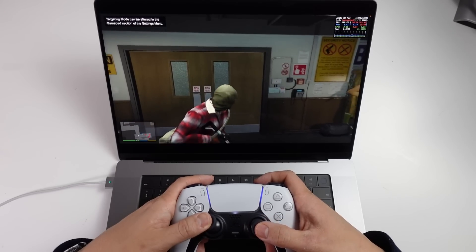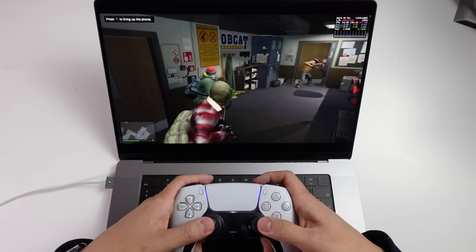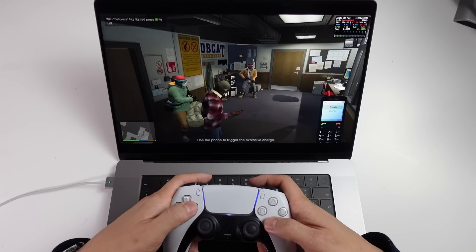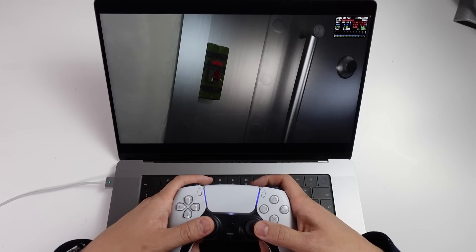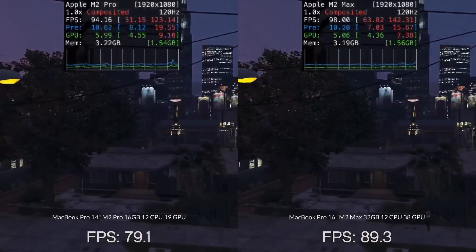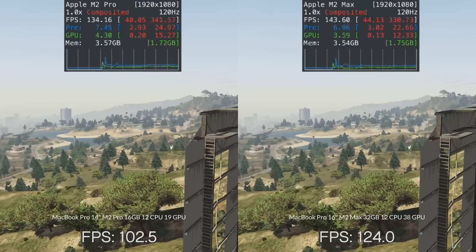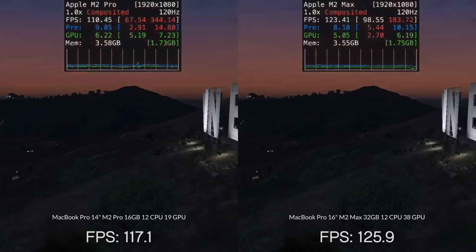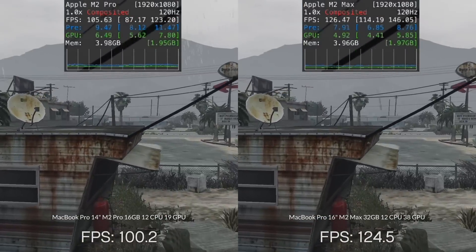The last game we're going to be looking at today is Grand Theft Auto V. Like The Witcher 3, this is not a macOS game — it's a Windows game being run again through Crossover. We're running at 1080p on the default settings, and it does a pretty good job even on the M2 Pro and M2 Max chips. One curious thing is that the performance difference between the M2 Pro and M2 Max isn't necessarily that pronounced. The M2 Max is only getting around 10–15 extra FPS, or roughly around a 10% increase in performance at this particular resolution and detail setting.